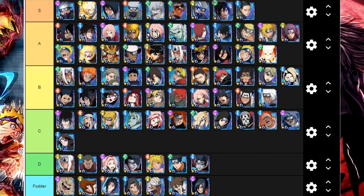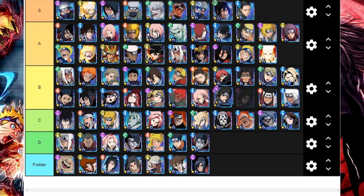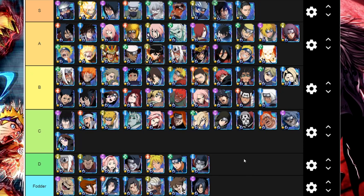Then we have Sakura who is for Blazing Bash but she's an amazing healer, so for PVE sometimes she can be useful. Then there's this Wisdom unit — bro, honestly can't remember the name. I believe it's Shizune — I'm not sure but I believe her name is something like that. She deserves C tier, she's a pretty decent unit who can heal.